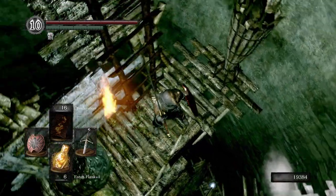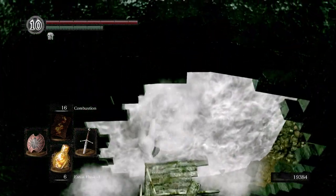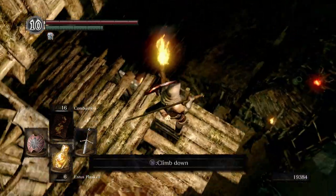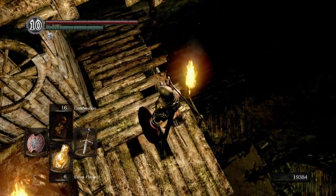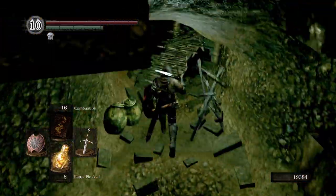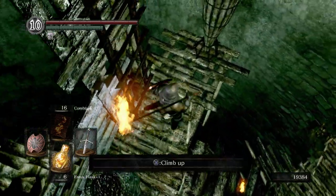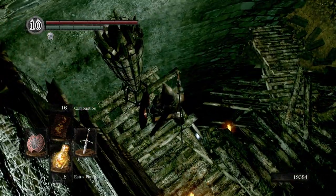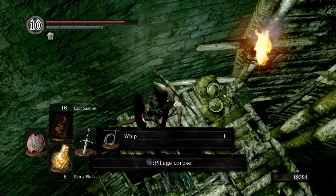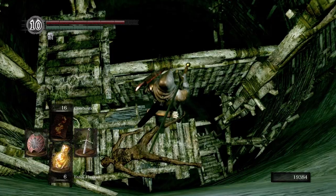Down there you can see an item — we're gonna get that in just a second. Right here is a ladder to go down, so if you don't want the item I'm about to get — which is just a whip — you can climb down these ladders and continue on. You won't be missing much. But for those of you that want to grab a whip, we're gonna come over here by this torch, hop down, grab the whip, and then I like to step off right about here.